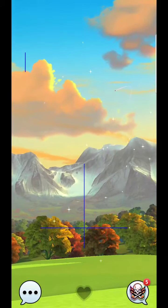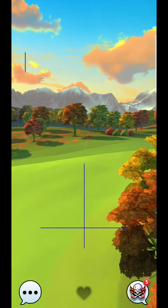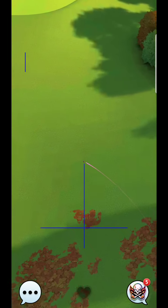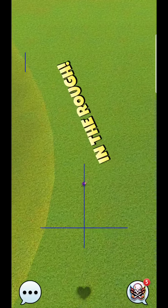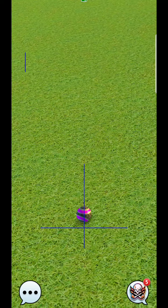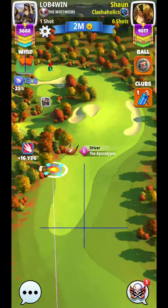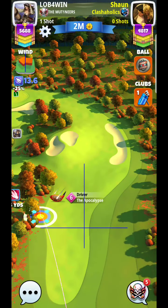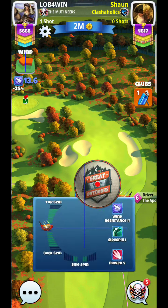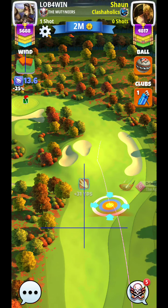I'm trying to do a hook slice shot and it looks like it's a little underplayed. What I'll typically try to do is hit the upslope - there are a couple of ways you can do it. You can either try hook slicing, but the wind is just a little bit too angled, so I have to change the spin a little bit.